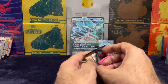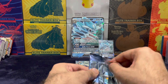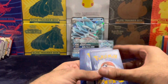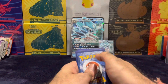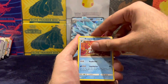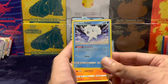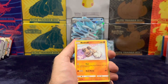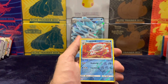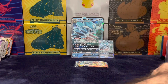Now, Cosmic Eclipse. There's a lot we can pull from this set guys, just a lot. Off in the back, here we go. Energy, Heracross, Piplup, Alonan Volpix — the mascot for the new set by the way guys. Rawcraft, Rowlet, Reverse Hollow, and Alonan Muk, non-hollow. Wow.